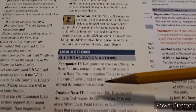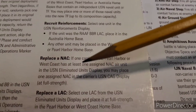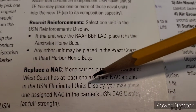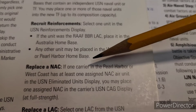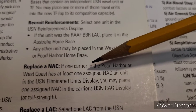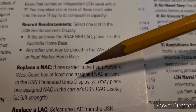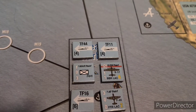Starting with our organization action, we have to select one option. I won't be messing with recruiting reinforcements - we will be replacing naval aircraft. You can only pick one, so we want to concentrate on this one. I moved my carrier back to Pearl Harbor just for this. If a carrier at Pearl Harbor or West Coast has at least one assigned naval aircraft in the eliminated units display, you may place one at full strength. We have Task Forces 11, 44, and 16 - TF16 is where we want to concentrate.